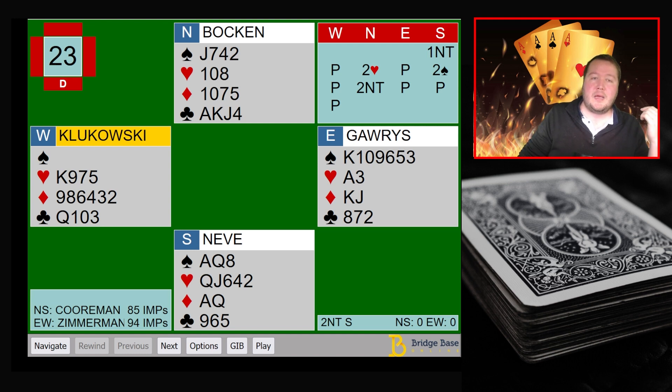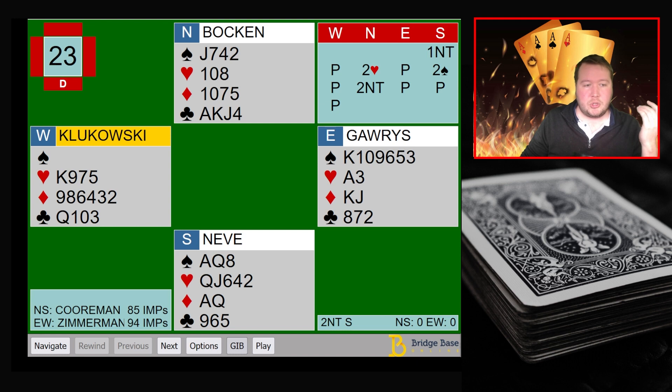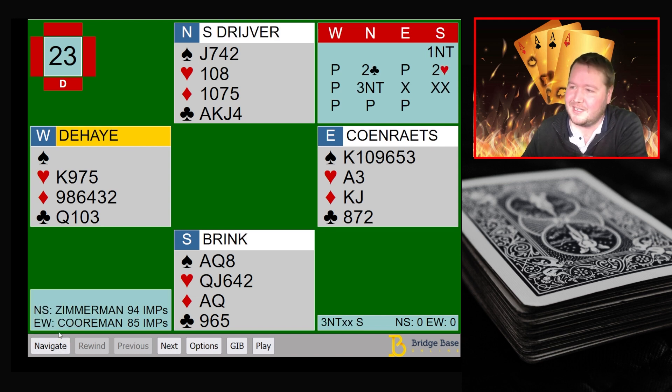If it were a 14-16 no trump, inviting would seem pretty reasonable, but they elect to stop in two no trumps. Three no trumps can make pretty comfortably — the layouts are very friendly: clubs are three-three with the queen onside, king-jack-doubleton in diamonds, ace-queen-doubleton opposite three to the ten is three tricks, the spade king is onside. No trumps takes lots of tricks here. At the other table, with the Stayman sequence they bid three no trumps showing game force with four spades, and East doubles.